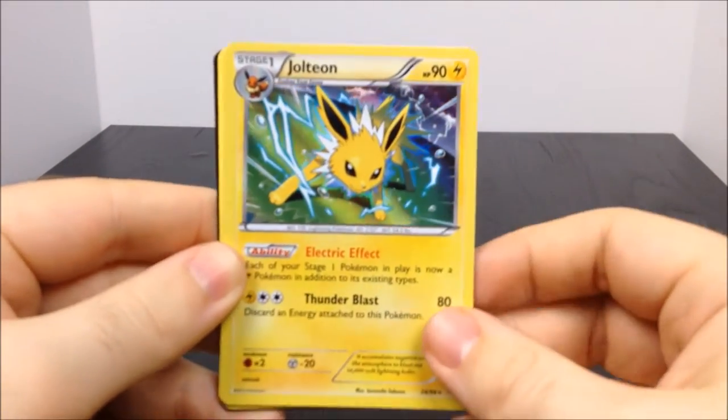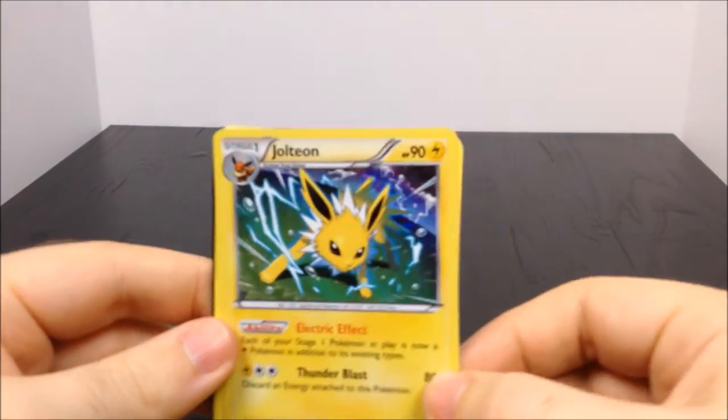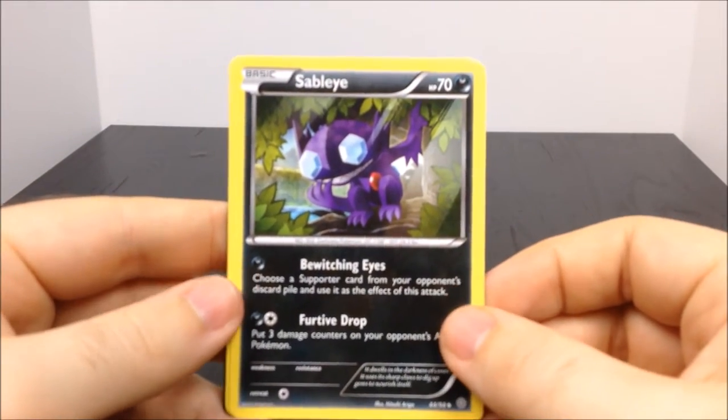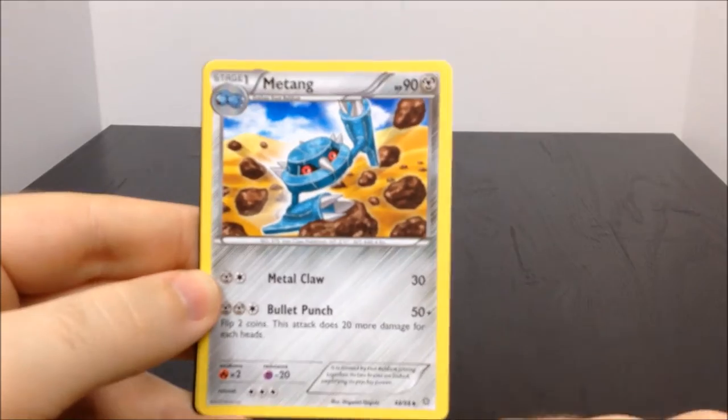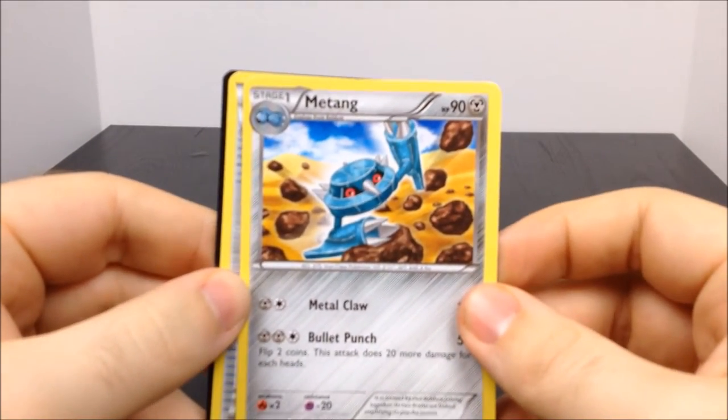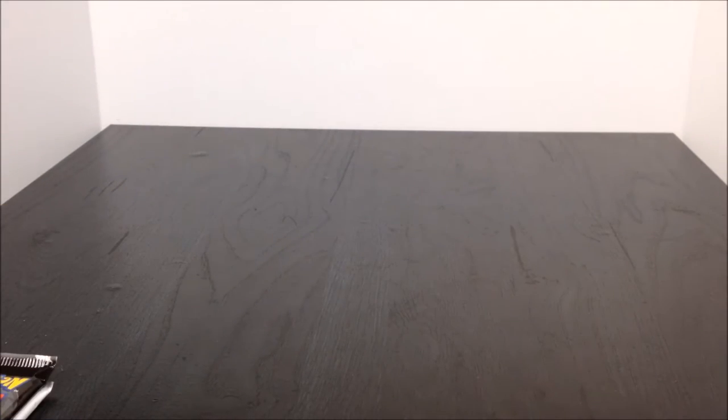Oh, look at that Jolteon - it's a foil and it is the rare, so that's awesome, having a Jolteon. They have Sableye, a Metang - I remember these things too. Metang, Trainer Energy thing, and another card code.